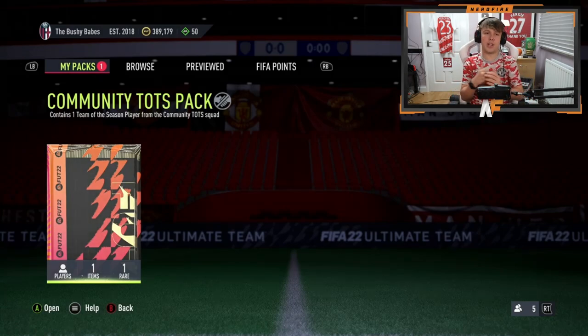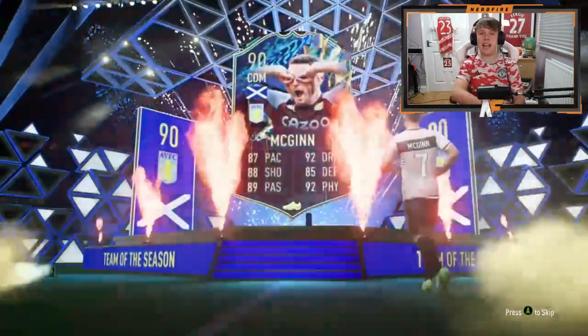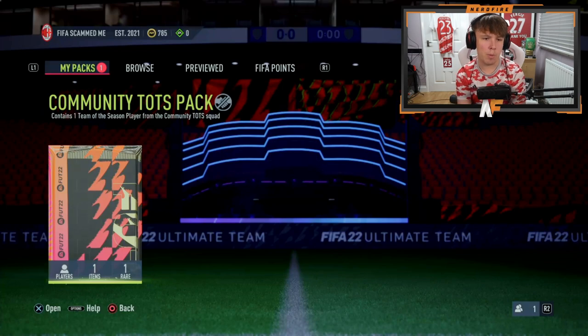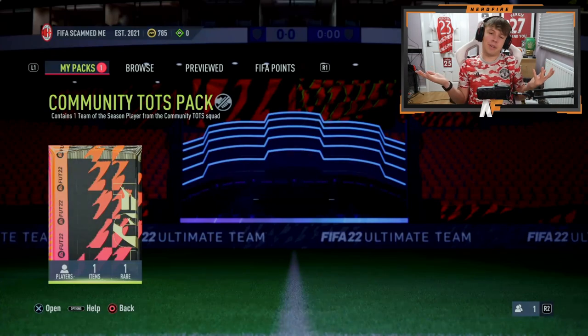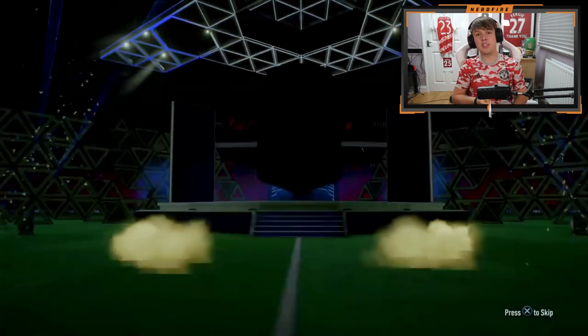Shout out to Bush Lad — this is number thirteen and fourteen. His first Community Team in the Season pack — let's see what he gets. We've hit the Suarez, we can't get any higher. Fred the Red would be insane — obviously he'd be blue not red — from United. And of course McGinn had to show up again. Onto number fourteen — we're still looking for a Fred, a Laporte, or a Zaha.